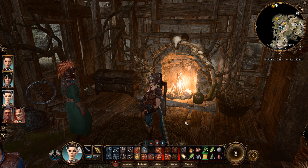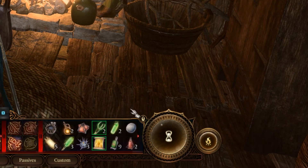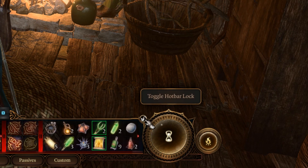Number 1. Tired of misclicking and removing skills or abilities from your hotbar? In the top right of the hotbar is the lock button to prevent this from happening.